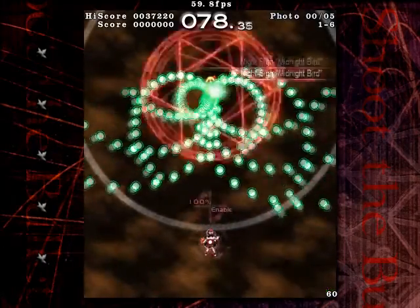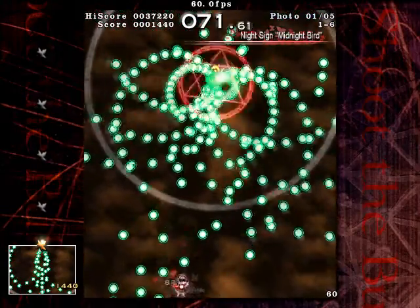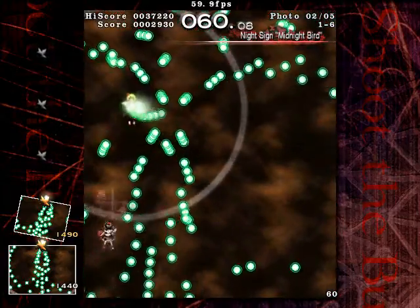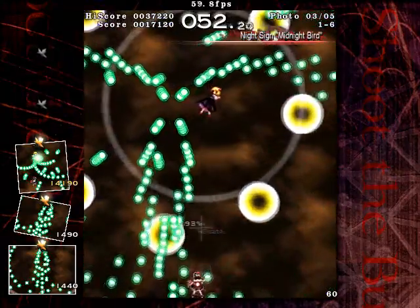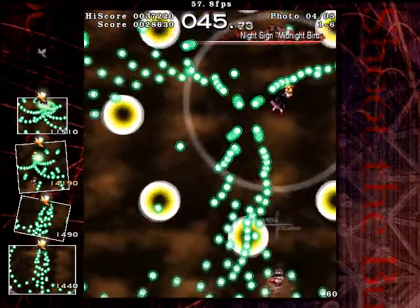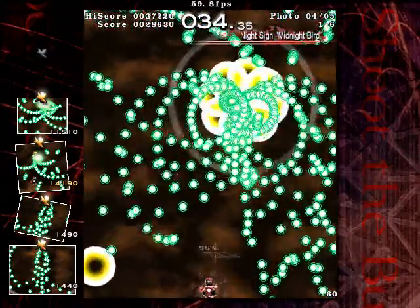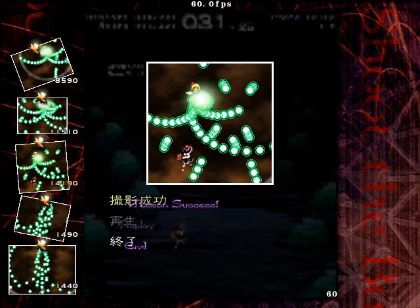Scene 1-6 and the last scene of level 1 is Rumia's night sign, Midnight Bird. This spell can be a little tricky, but it's still fairly simple - it's just finding the right gap to go through. Pretty much just another streaming spell. It just adds those larger shots in near the end. I definitely recommend moving to the sides to avoid it. Fortunately, I was able to continue on moving after that miss. So now that scene's done, on to level 2.